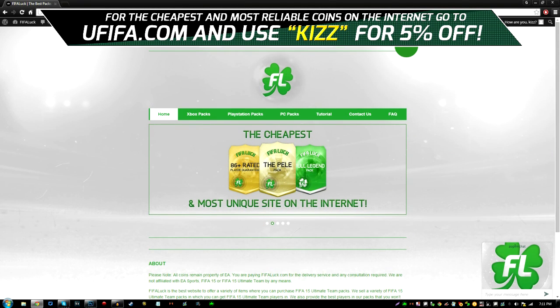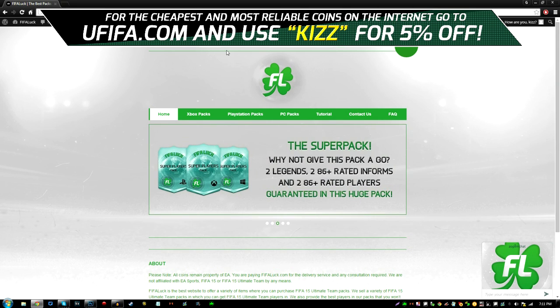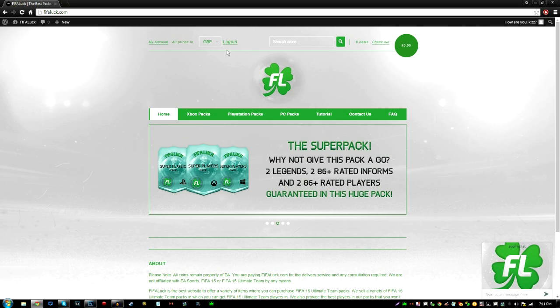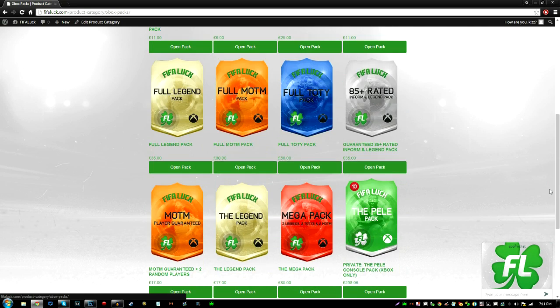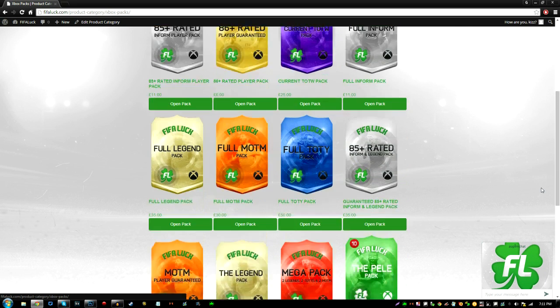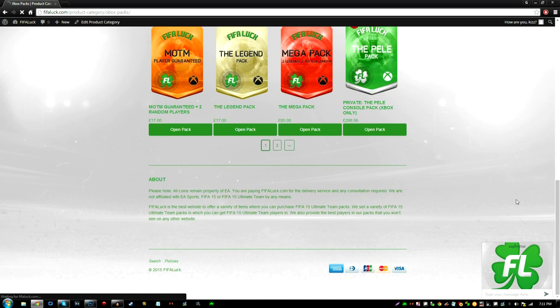At the top here you will need to sign up, so sign up for the website and then you can start opening packs. Make sure you make an account. So firstly I'm going to open some Xbox packs — there's loads of packs straight away. I can't even choose what pack I want; there are so many packs on this website, two full pages of packs.